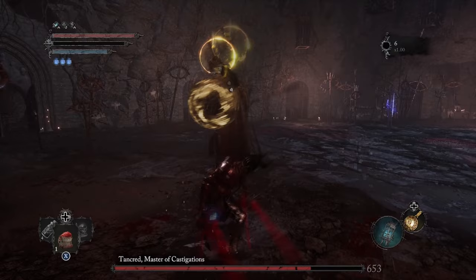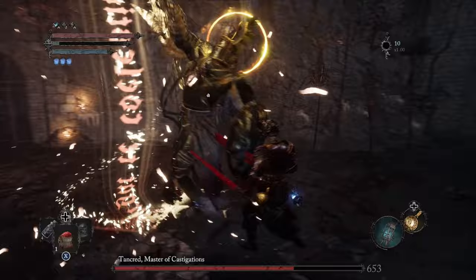Another window of opportunity to attack this boss is going to be when he lifts his shield up over his head and slams it into the ground. Typically, you have enough time here to charge a heavy attack, hit him with it, and then move out of the way.